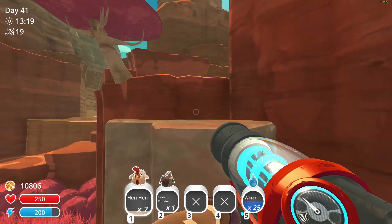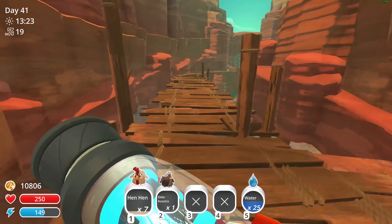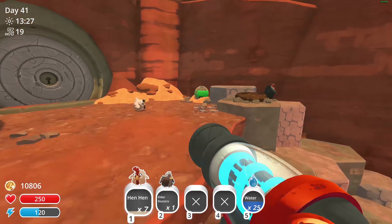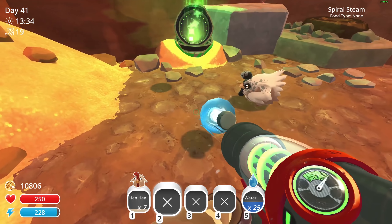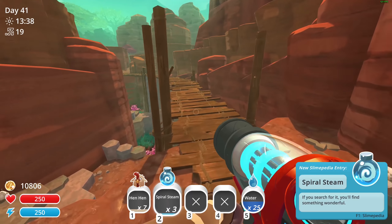I want to go up here because I'm pretty sure there's probably going to be something up here. Apparently I am just completely wrong. I can open this — let's get you out of here. I don't need an Elder Roostro. Spiral Steam. Not sure I really care for that.